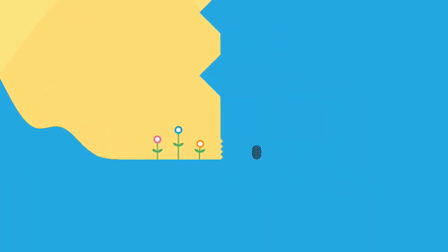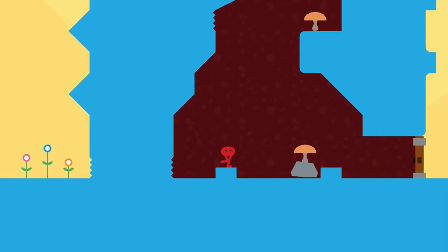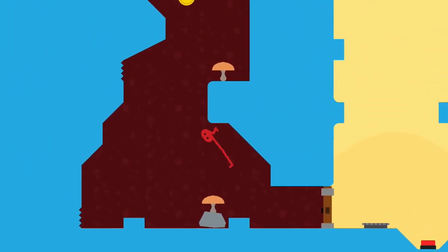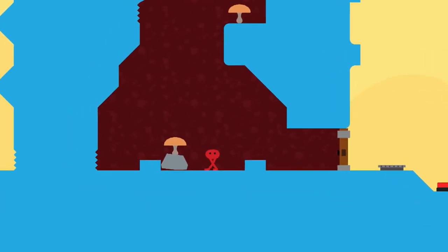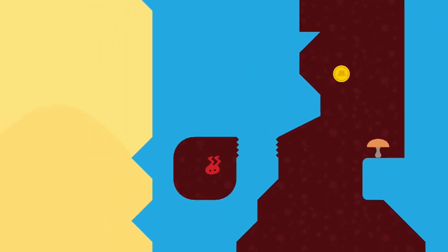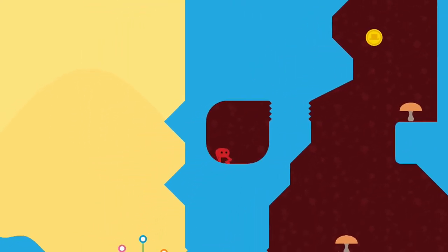After leaving the village, you will enter a large blue structure — this blue and yellow area, you can't miss it as it's part of the story. The base of the structure will have a mushroom on a rock that you can kick over to the left side of the room, and then use the mushroom to jump up to the left through this false wall and find your second insect.